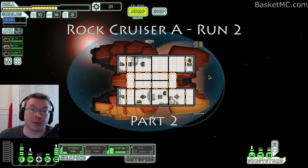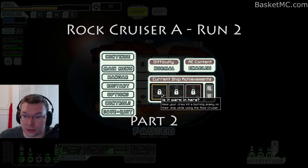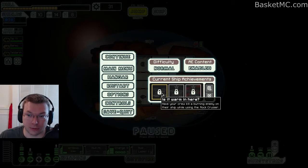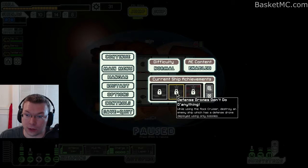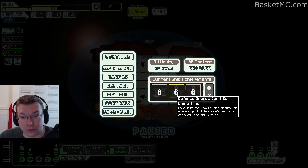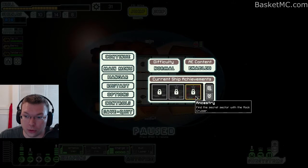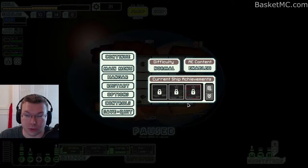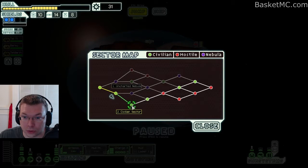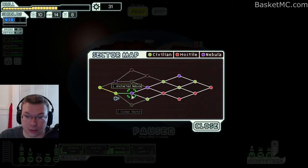Hey everybody, Basket here, welcome to Faster Than Lunch. Today we're going to continue with the Rock Cruiser. We have a couple different achievements we're not really paying attention to — we can cause a fire on their ship and then do crew teleporting, or if they have a defense drone we can try to kill them with just missiles. We can also try to get to the secret sector with the Rock Cruiser, which I believe we have to go through their home world to do. Hopefully we'll find the home world. Civilian sector — this will give us more options.